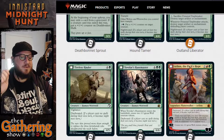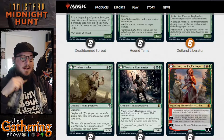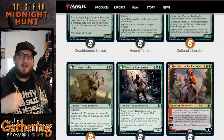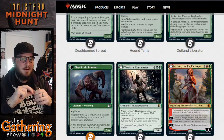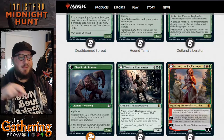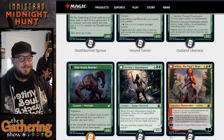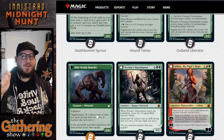The next green dual-faced card is Tireless Hauler — for 4 and a green, you get a 4/5 Human Werewolf with Vigilance. It's Daybound — when it becomes Night, Tireless Hauler transforms into the Dire Strain Brawler, a 6/6 Werewolf with Vigilance. It's Nightbound, so it switches back to the Hauler during the day and the Brawler at night. Just a standard big boy, big swings with the green.